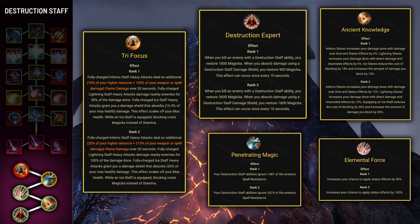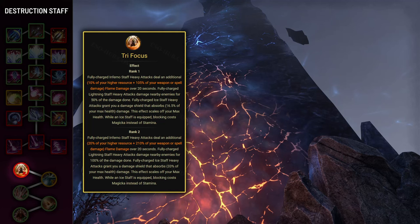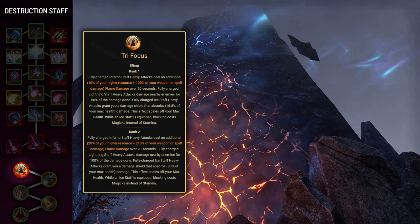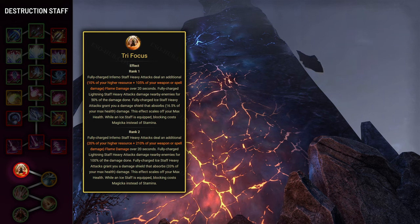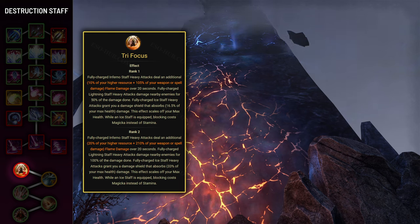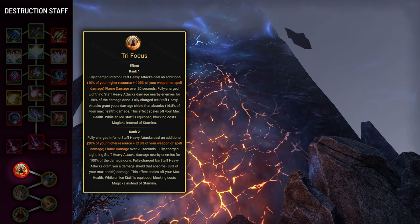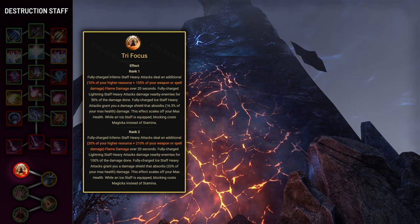As for the Destruction Staff passives, you'll actually want to skip one of them. The Tri-Focus passive, while initially seeming beneficial, can actually be a detriment to your sustain. This passive causes your heavy attacks to grant a damage shield and makes your block cost magicka instead of stamina when wielding an Ice Staff. The downside is that blocking with Tri-Focus completely stops your magicka recovery instead of stamina recovery. This is not ideal since most of your skills cost magicka, so skipping Tri-Focus ensures more balanced and efficient use of resources.